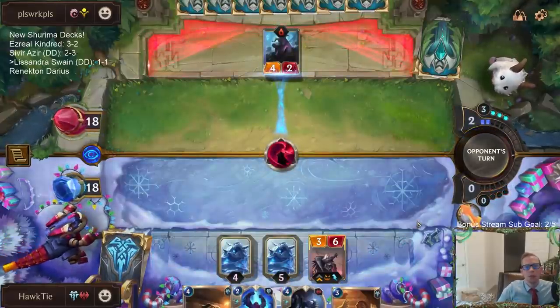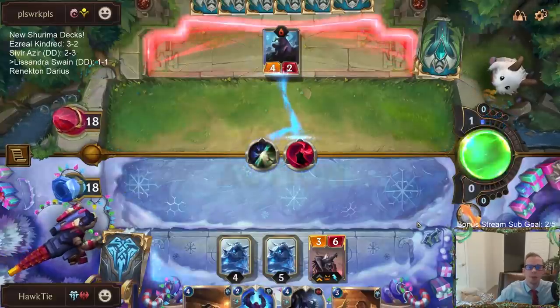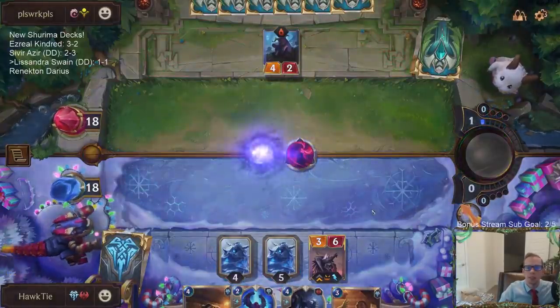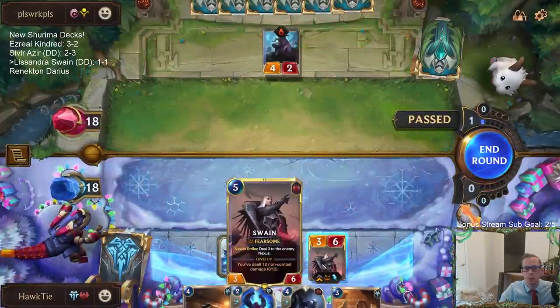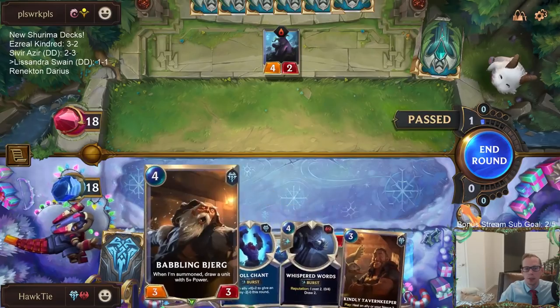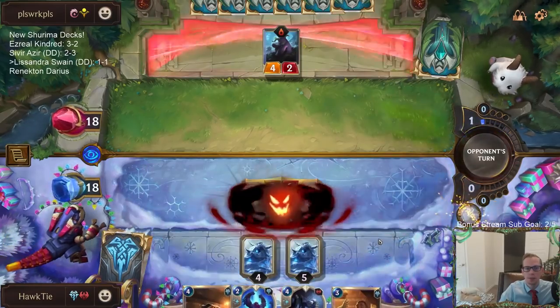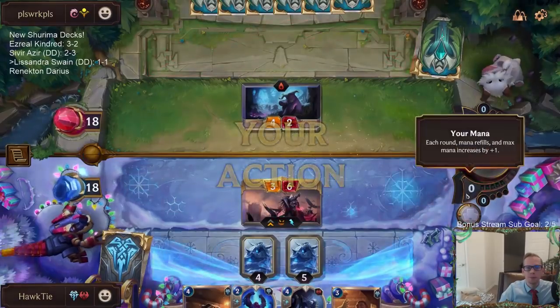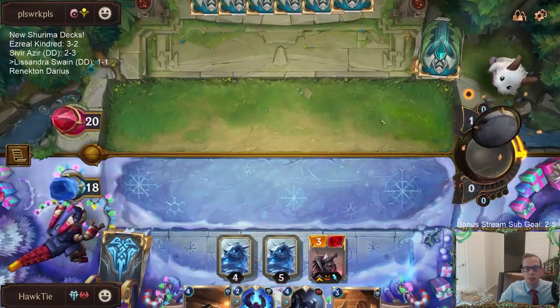Unfortunately no Dark Lorn Inquisitor — that would have been a great five-drop to play right here. If I attack they have to block, but I think it's a pretty good attack: my 3/6 on their 4/2. Worst case scenario they spend another card to kill my Swain and we've got a two-for-one.